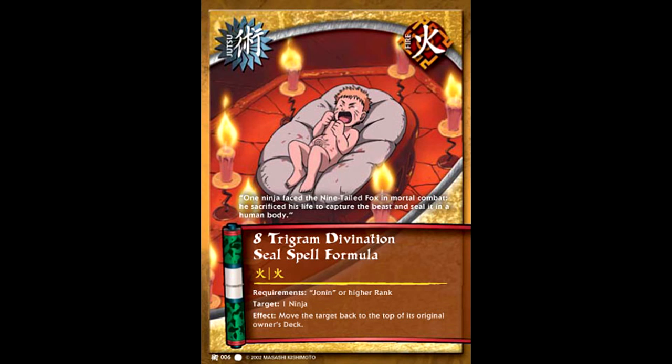But if you want to see truly broken, ladies and gentlemen, boys and girls — I present to you 8 Trigrams Divination. You have to understand something about this card. From the very first set to the very last set of Naruto, this is still considered one of the most powerful cards in the entire game. The reason being, it does a lot more than the creators intended it to.